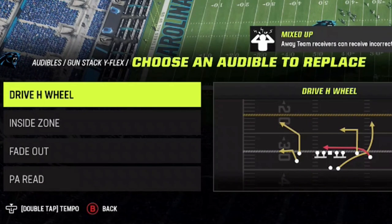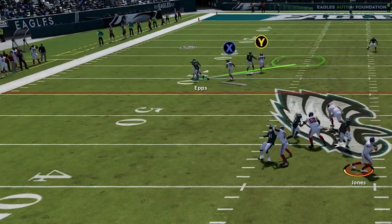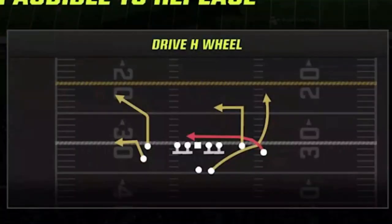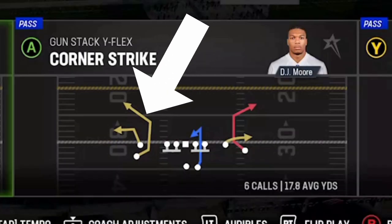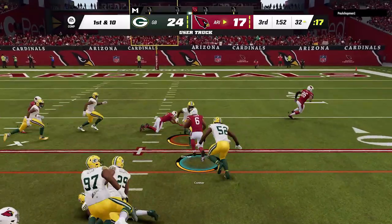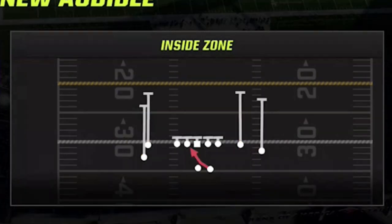The pass plays I use the most are the drive H wheel and the corner strike. These two pass plays have two things in common: they both have a route that gets open against any defense — man or zone — meaning to stop them they have to be usered by your opponent. Both of these routes also happen outside the numbers. The drive H wheel has two such routes: the running back wheel route in the flat and the corner route on the other side. I'll go over the halfback slip screen and the Y sale later in the video to give you guys a full five-play offense.